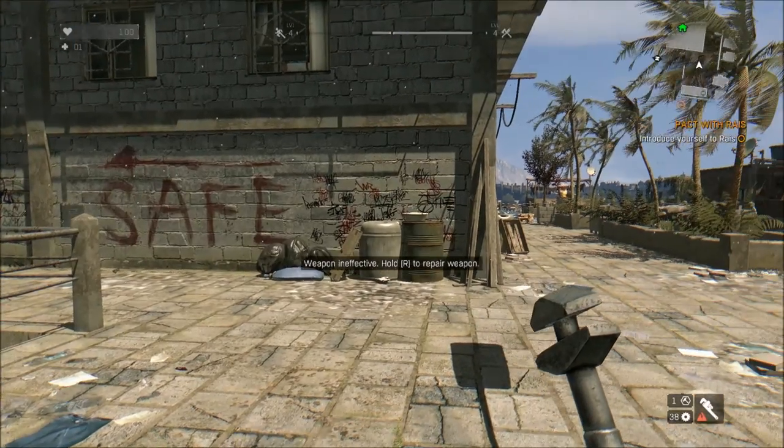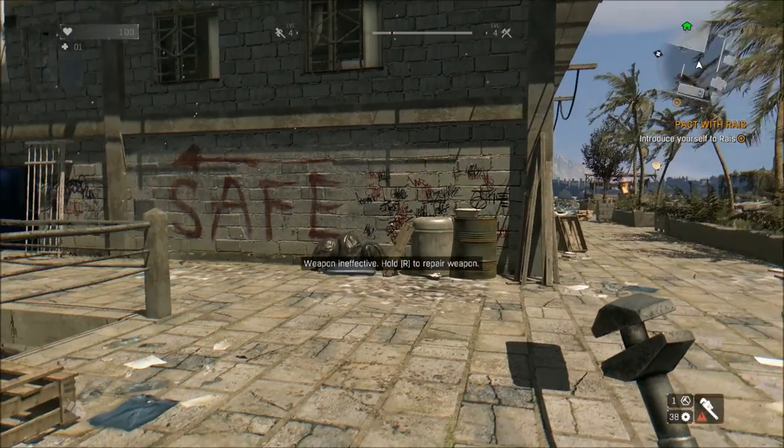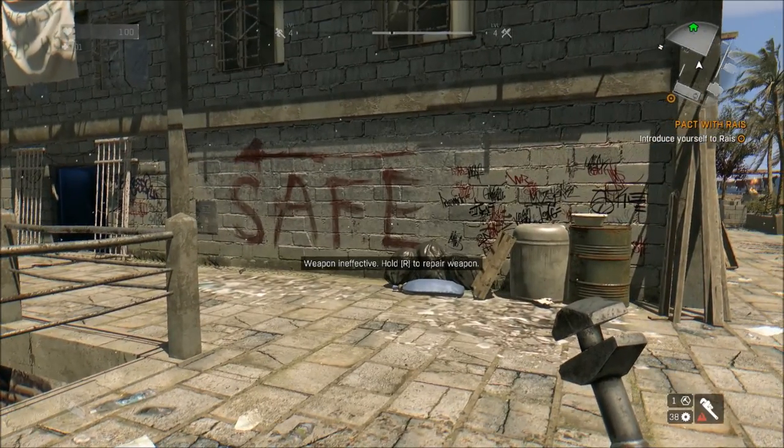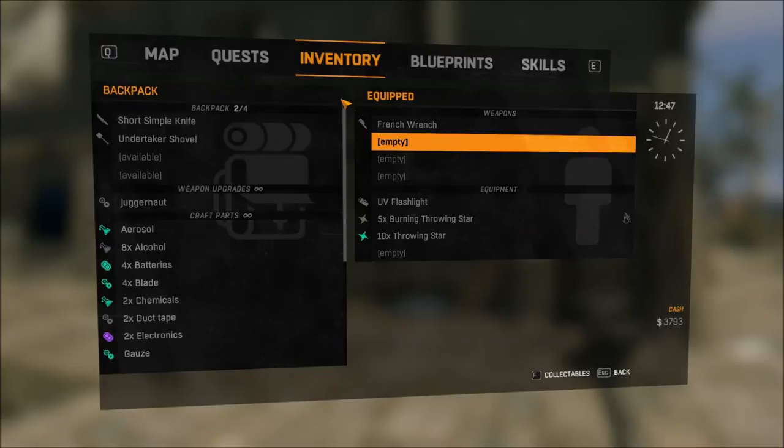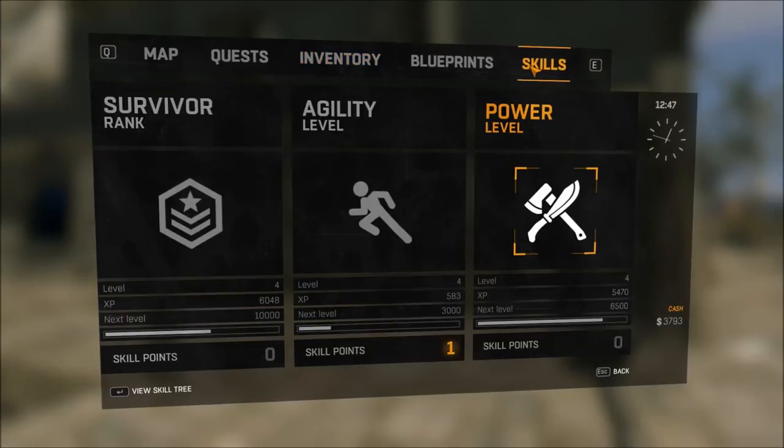Hey, how you guys doing? It's Lovin' Hackin' or Silly Gaming. I'm just trying to show you guys a little Dying Light trick here — how to duplicate weapons for metal bits or for money.